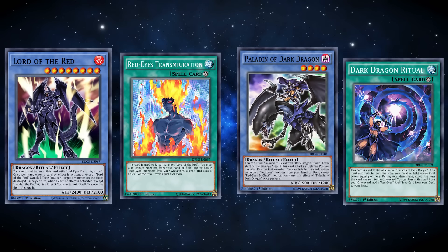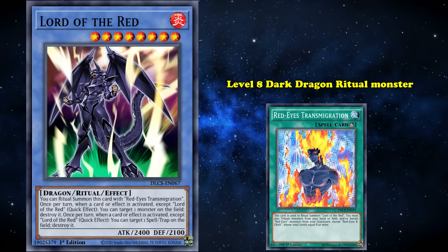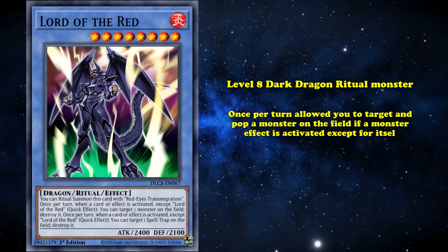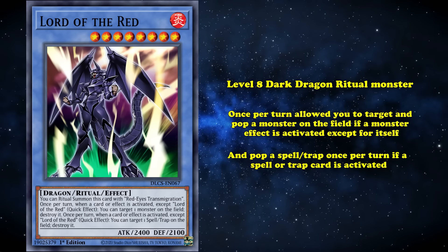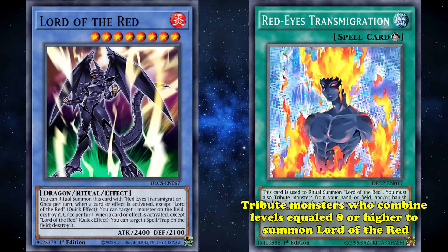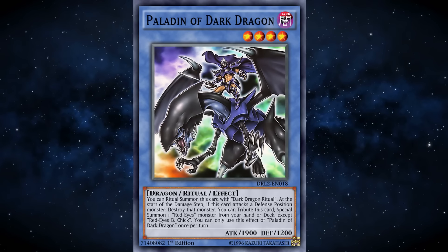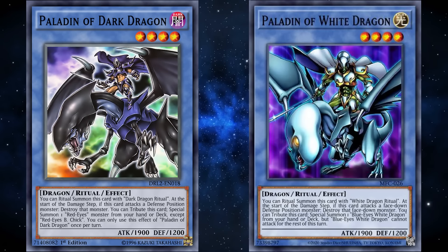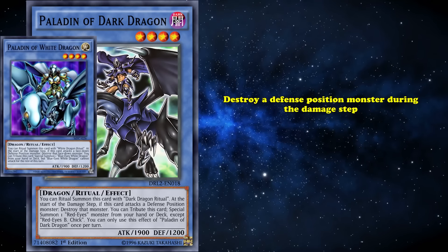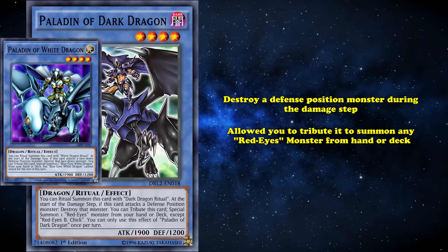Four of these cards were Ritual cards. Lord of Red was a level 8 Dark Dragon Ritual monster. It could be Ritual summoned through Red-Eyes Transmigration, had 2,100 Attack, and once per turn allowed you to target and pop a monster on the field if a monster effect was activated except for itself, and pop a spell or trap once per turn if a spell or trap card was activated. Its Ritual spell, Red-Eyes Transmigration, requires you to tribute monsters whose combined levels equal 8 or higher to summon it. The next Ritual monster was Paladin of the Dark Dragon, a level 4 Dark Dragon Ritual monster with all the same effects as Paladin of White Dragon. It could destroy a defense position monster during the damage step.